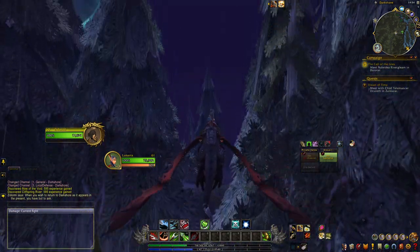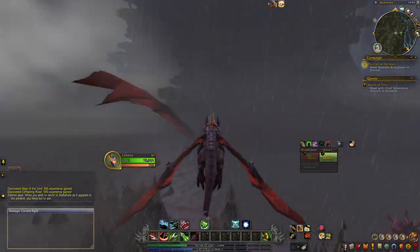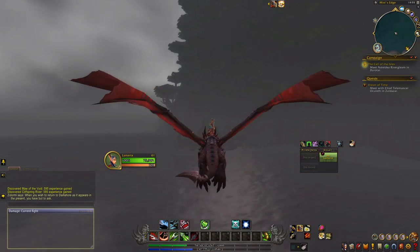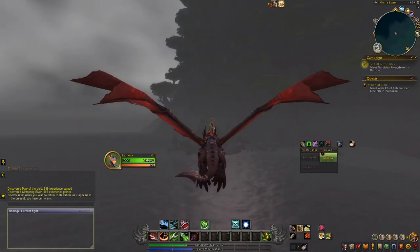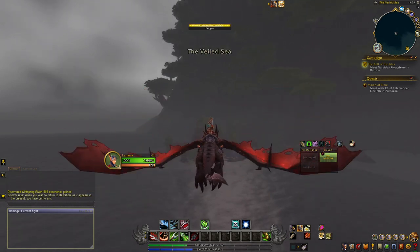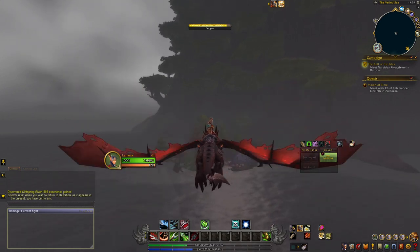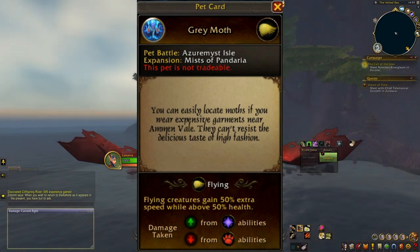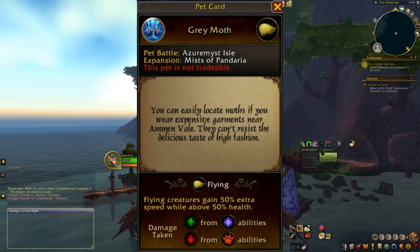Once that's out of the way, go ahead and mount up on your best flying mount and fly across from Darkshore all the way over to Teldrassil — that'll allow us to make our way over to Azuremyst Isle. I do want to note that while you're flying over here you will end up going into a fatigue zone, but don't worry — the gap between the two landmasses is short enough that you're not going to take any damage from fatigue. And while we make our way over there, the fun fact for the Grey Moth is you can easily locate moths if you wear expensive garments near Amen Valley.